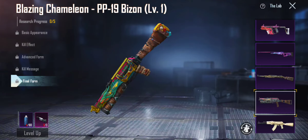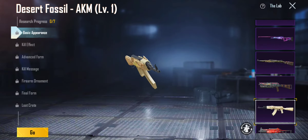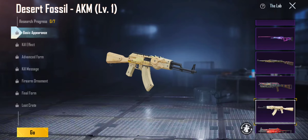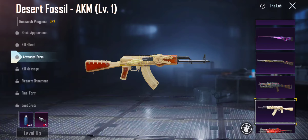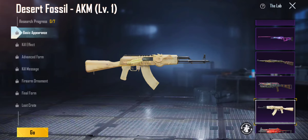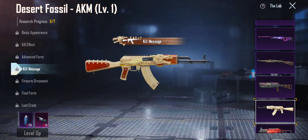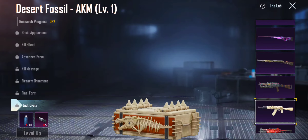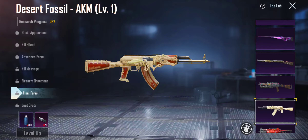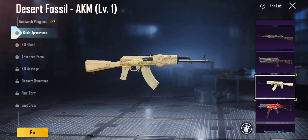Then we got the Desert Fossil AKM. Basic appearance — that shit's lit. Kill effect — damn, see that fire! Advanced form — it just turns red, basically brown. Kill message — this shit's cool. Final form, firearm ornament, final form — damn, that's lit. Basic appearance is my favorite, I'll stick with that. I'm gonna give this a nice 7 out of 10.